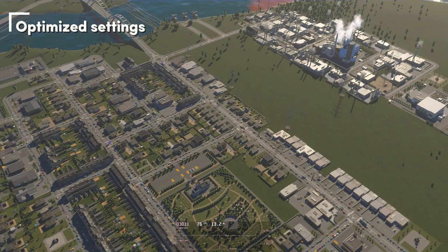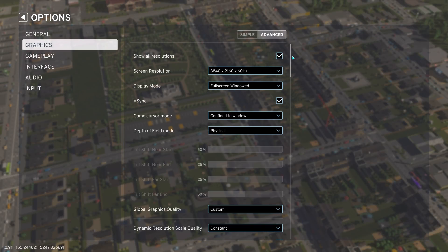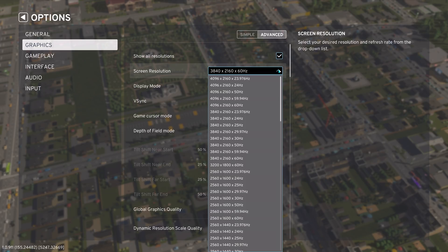Let's have a look at what my optimized settings are and how we get the game running like this. We quickly switch to the advanced settings because those simple settings are for simple people — and we are advanced people. One of the first things we see is the 'show all resolutions' checkbox.